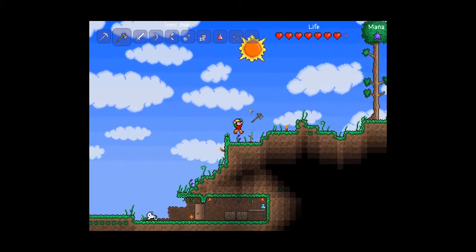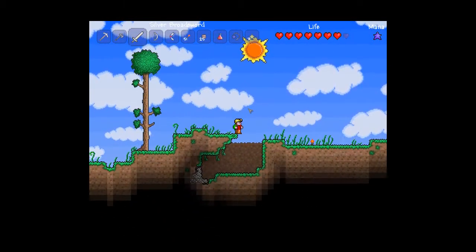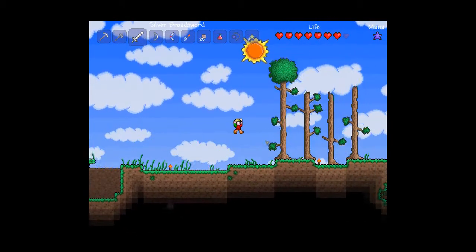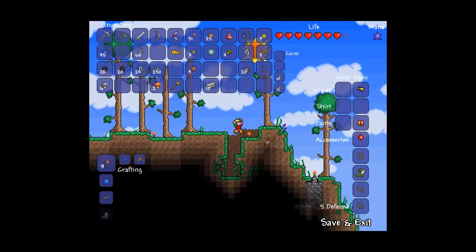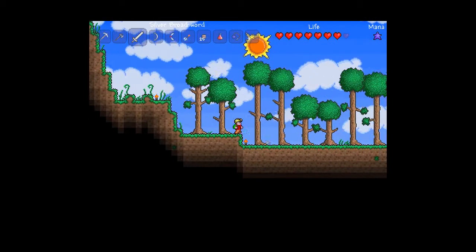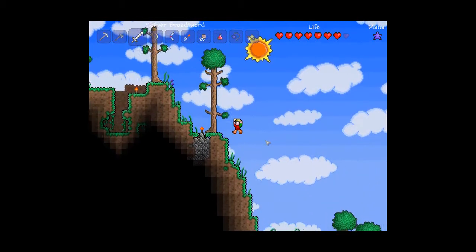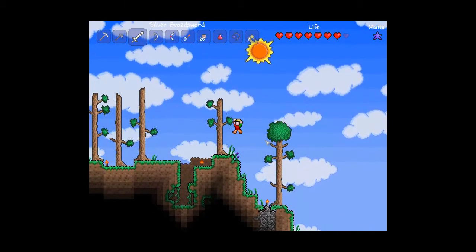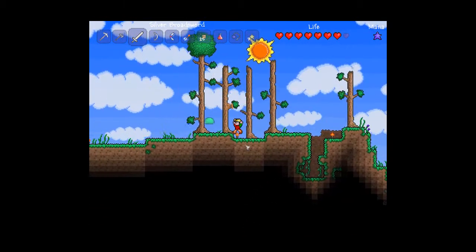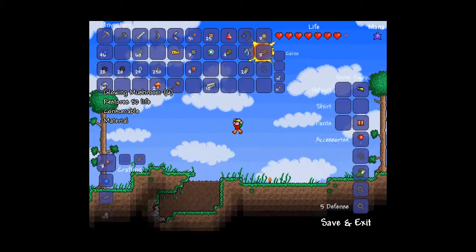Alright, so I think we are gonna go out and look for mushrooms, and maybe get a bit more sand. And I don't wanna go this way — this is where the corruption is. I just remembered. I didn't pay attention — I had no clue there was a slime there.